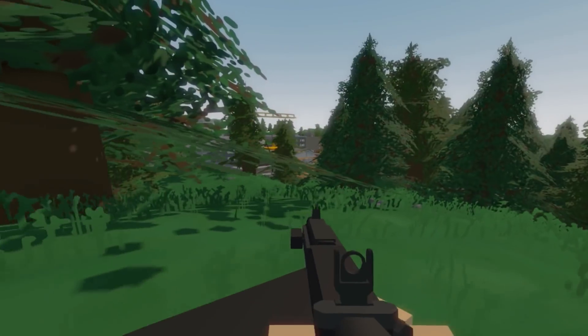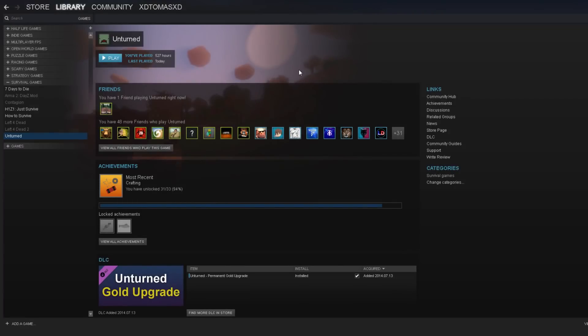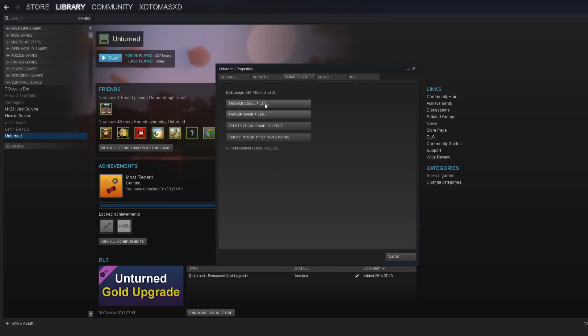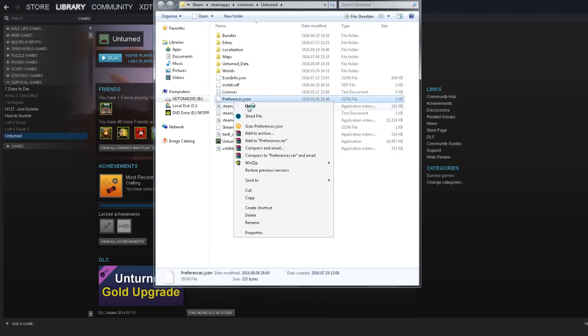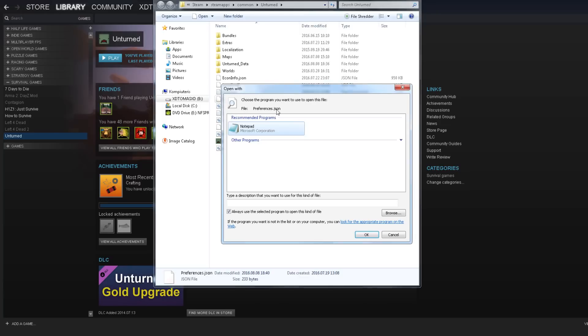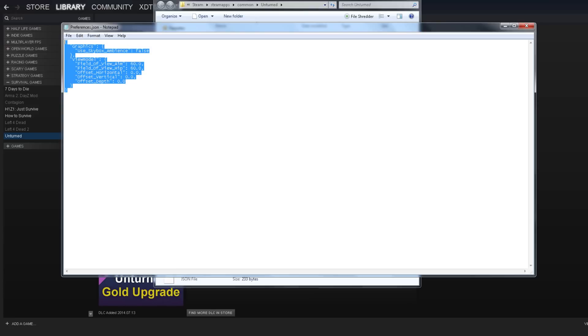So now we're in Steam. Pretty much you just right-click, go to Properties, go to Local Files, press Browse Local Files, and you will see a file called something like preference.json. You press Open, select a program from the list, and press Notepad, then press OK.